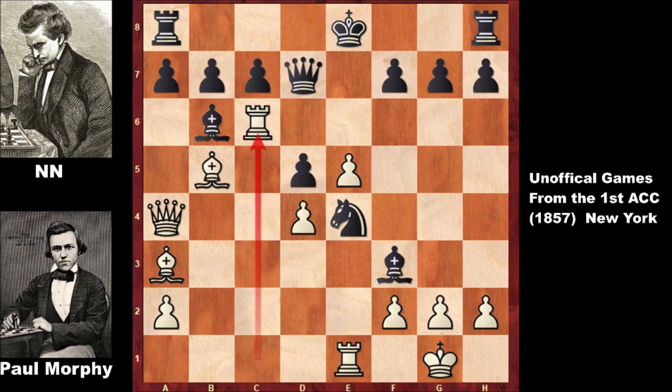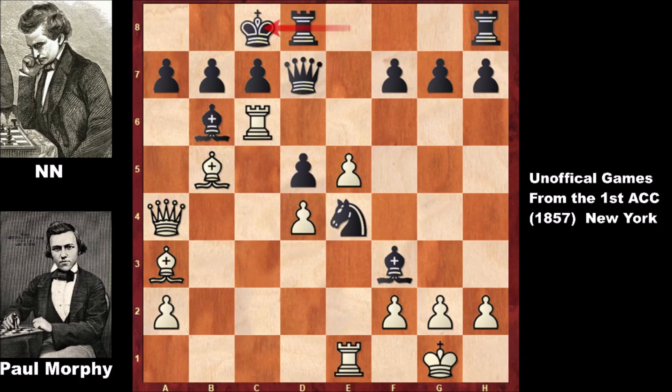After this vicious attack — rook takes on c6 by Morphy — the player with no name castled from the queen side. Then e6 by Morphy, pushing the pawn with no time for black. So f takes on e6. What would you do in this position? Murphy played rook takes on b6, and this is a discovered attack on the queen — there is no time for capturing the rook, pushing the pawn once again.